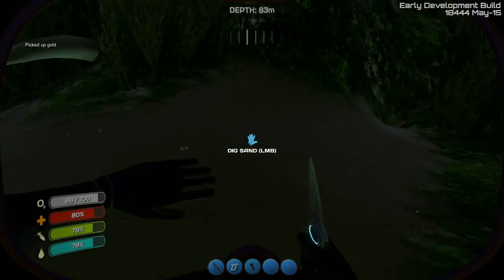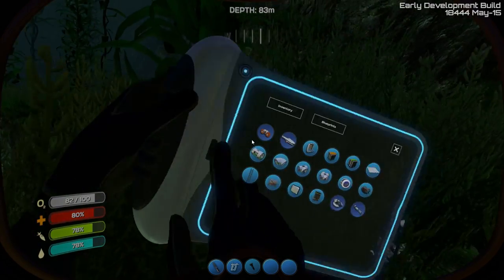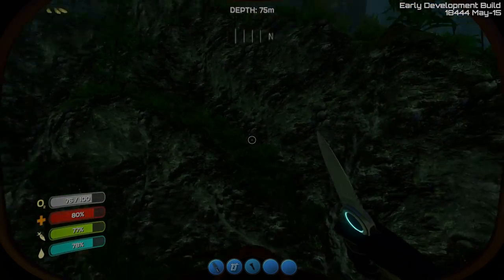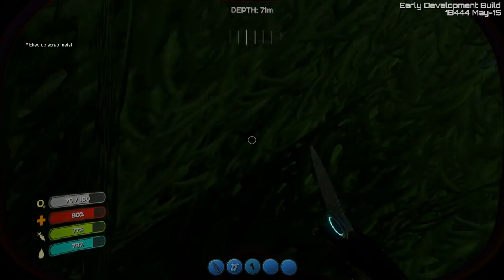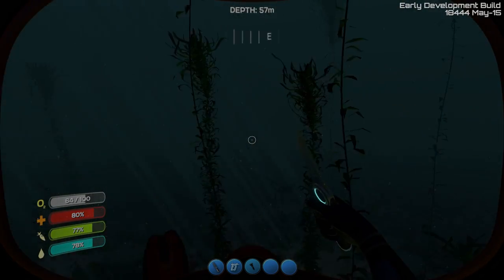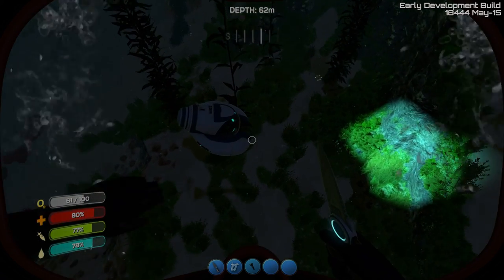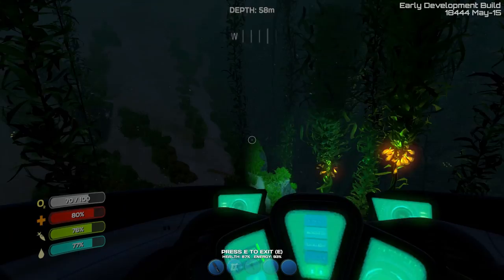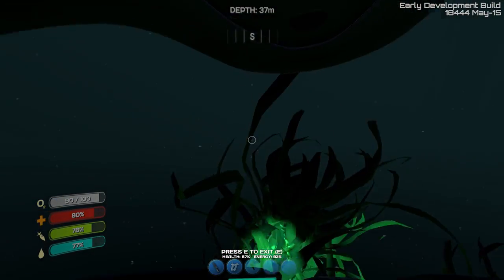There's some gold — this is a strange place for gold, pretty high up. By the way, at night time the stalkers are super aggressive, so we should probably be careful. Let's get back to the sub and empty our inventory — it's a good time to do it since it's dark.